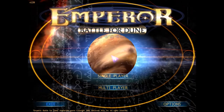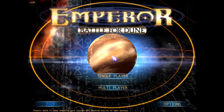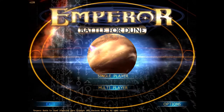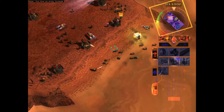Hey guys, welcome to my first review. I've reviewed one of the first PC strategy games I remember playing, a game I have a lot of memories on: Emperor Battle for Dune, released by Westwood in 2001, shortly after Red Alert 2, and published by EA.